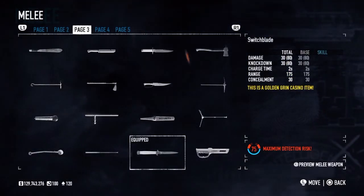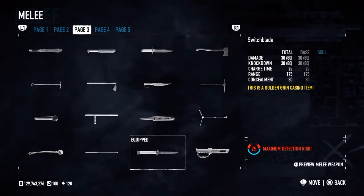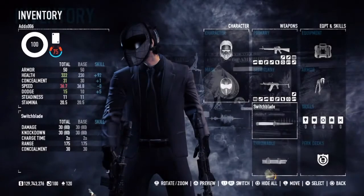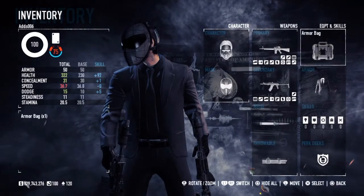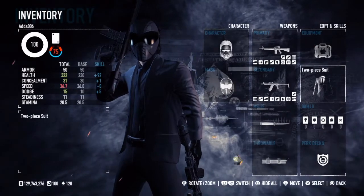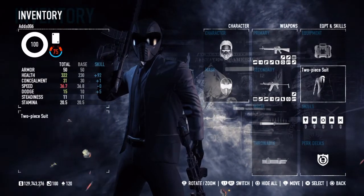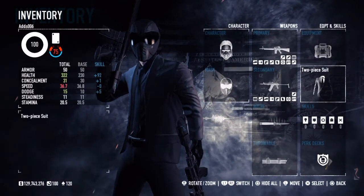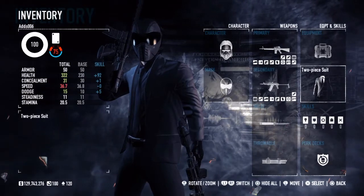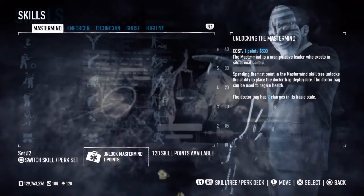My personal favourite melee weapon is the Witch Blade. It's a two-second charge time but it also has a rapid stab rate when you spam it - you can knife them six or seven times quickly and they die very fast. Now let's do our skill set and show you how we make these guns unbelievably good.